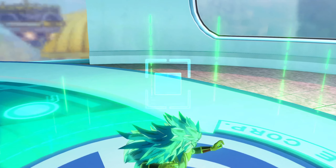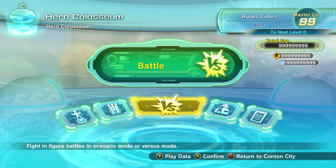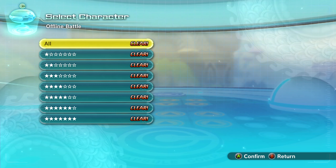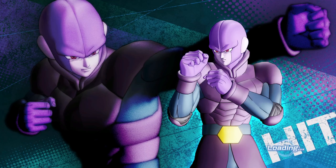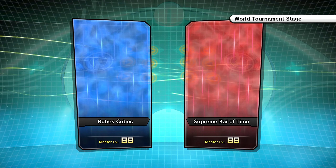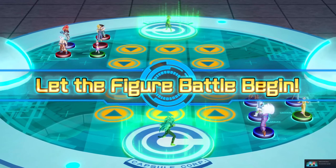His damage is not terrible, but there are figures that put out much better damage and even ones with a lot better speed. Finally, we have the Supreme Kai of Time, and she has a seriously strong put-together team. By the way, I would not advise doing this free battle to grind T-chips or figure coupons - it takes far longer, and you're not even guaranteed to get at least two of each T-chip here. The very first time I did this free battle I got lucky - I got two of everything except the figure coupon obviously.